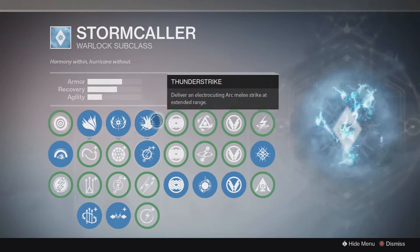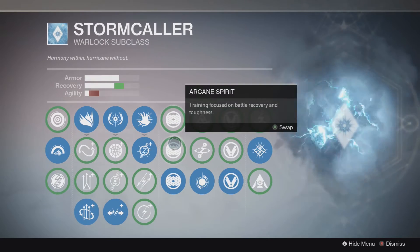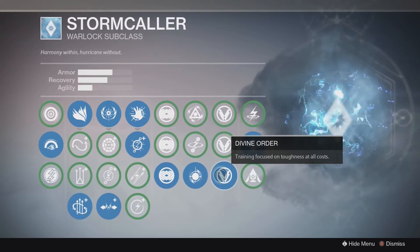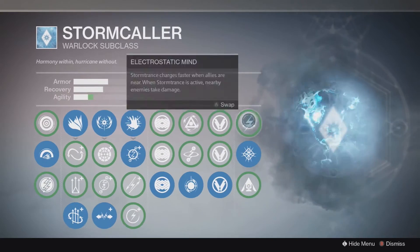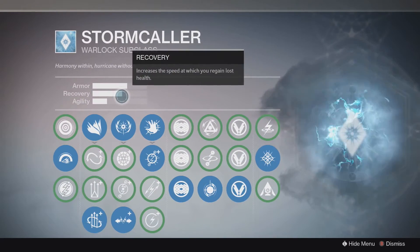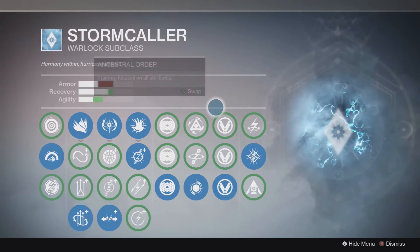Hits with Thunderstrike charge your super ability and melee charge, which is decent but doesn't really charge it that quickly — chaining it will get you through more conflicts. Over here you have standard training upgrades: battle recovery and speed, battle recovery and toughness, toughness and speed, toughness at all costs, raw speed, and all attributes. I personally run a lot of armor, decent recovery, and some agility — I don't really need to be speeding around the battlefield.